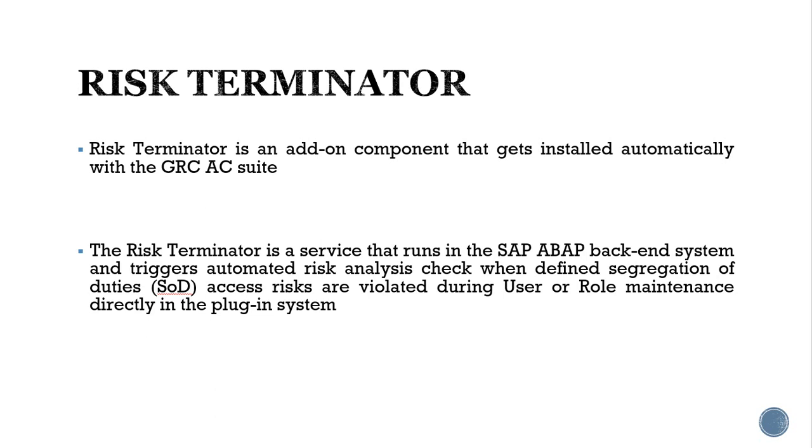An access risk violation occurs when defined access control policies and procedures — designed to enforce control of a user's capability to perform specific activities in the system — are compromised. In a typical business environment, controlling what a user can or cannot do without a robust access and risk control management system can be a challenging task.